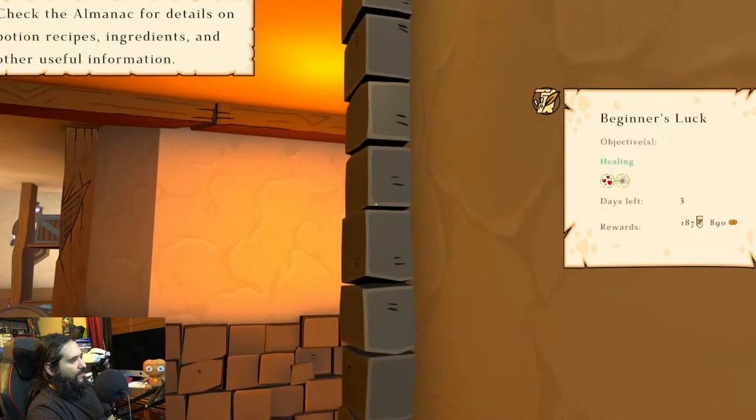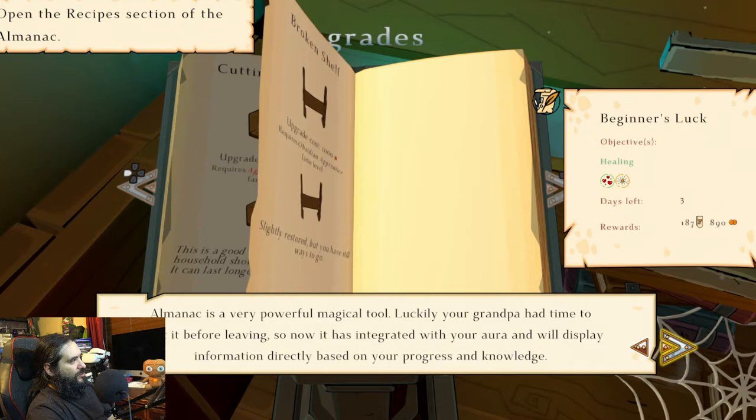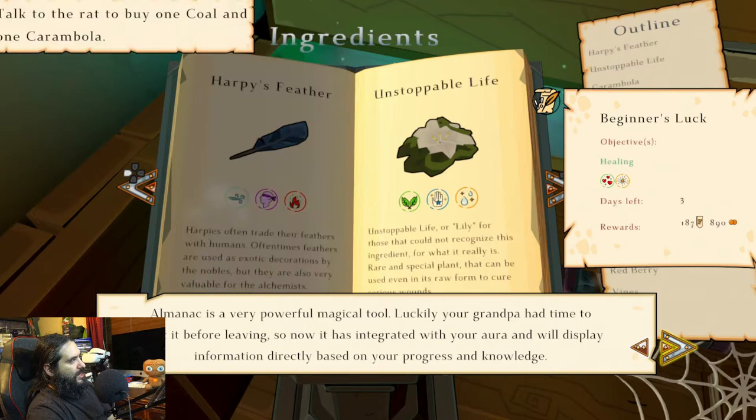Let's check out the almanac. This is our house, basically. The almanac is right here. We're going to go to the second, then to the third. You can see all sorts of info in here — recipes, stuff like that, ingredients.